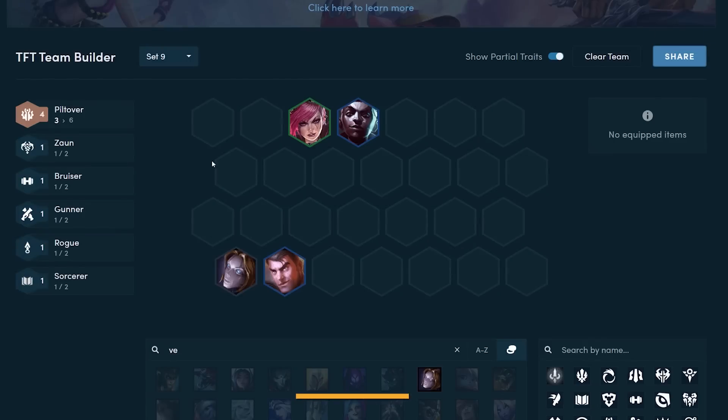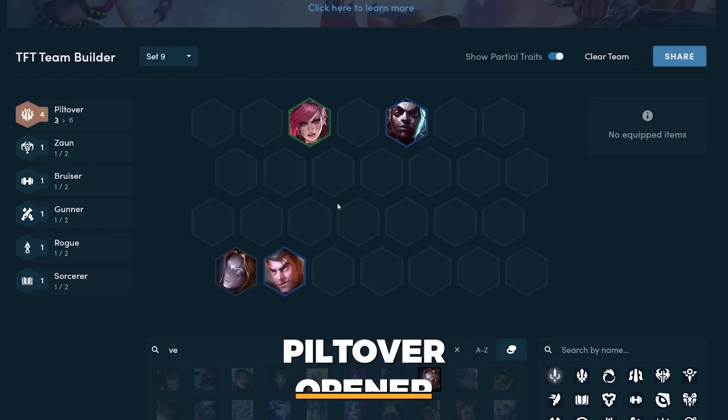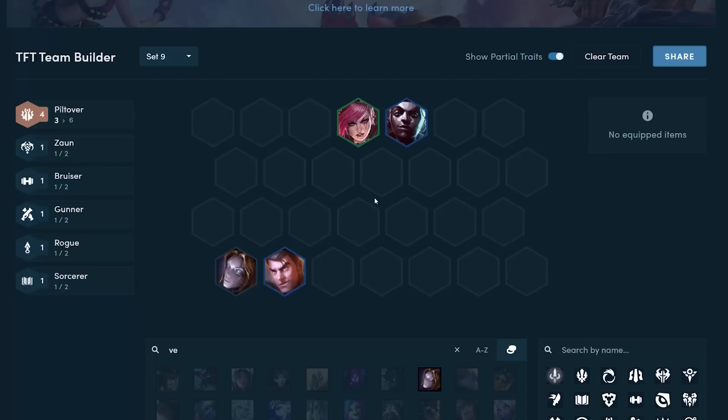The next opener I'll cover is Piltover. Piltover is basically the set 9 equivalent of Underground from set 8 — it's going to be the trait every gambling addict wants to play every single game. Basically, how Piltover works is you get a T-Rex on your board, and for every loss you suffer the T-Rex gets a charge. When you win combat you exchange all those charges for power on your T-Rex. Late game you also have the option to sell your T-Rex in exchange for rewards depending on how many charges it has.